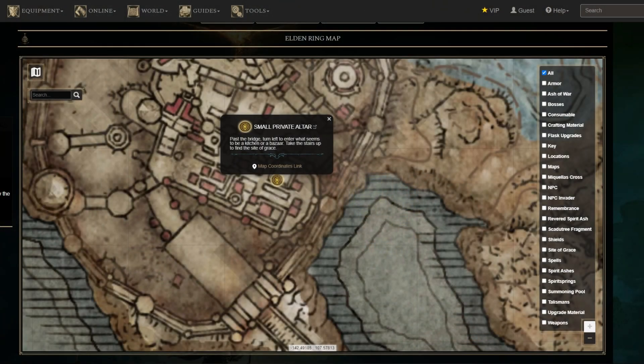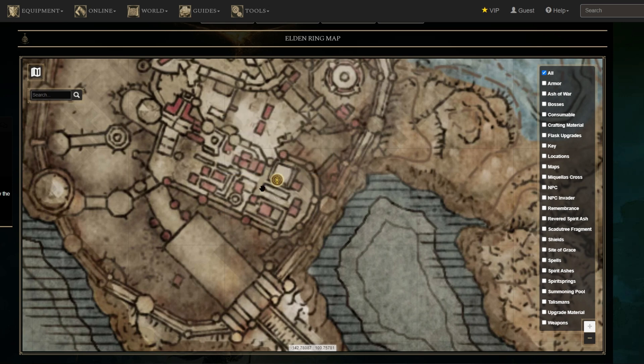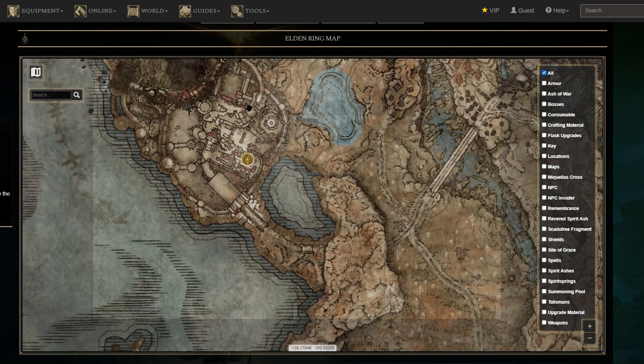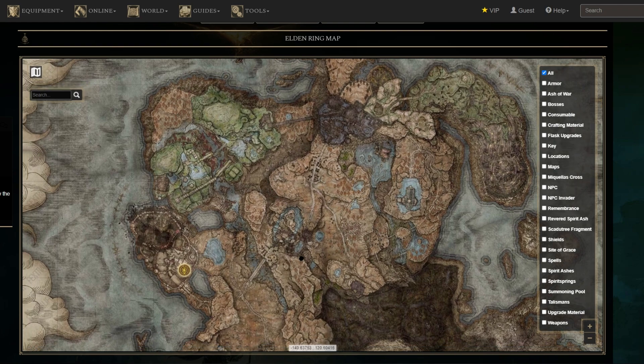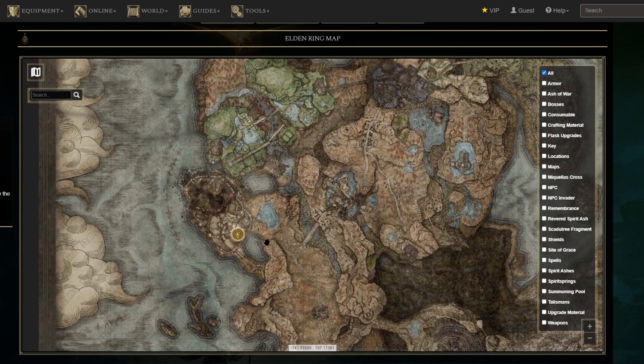The Horn Calling skill in Elden Ring is a unique skill introduced in the Shadow of the Erdtree DLC. This skill involves invoking tangled horns to cover the weapon's blade and then driving the weapon into the ground, calling up a cluster of piercing horns.